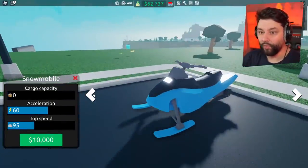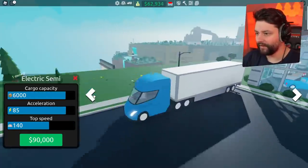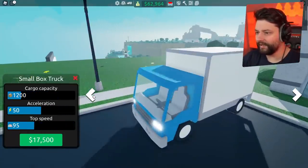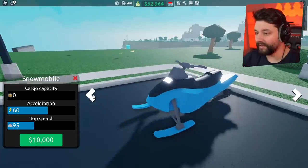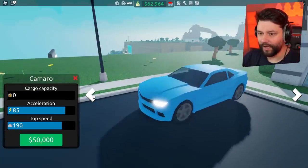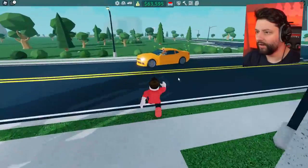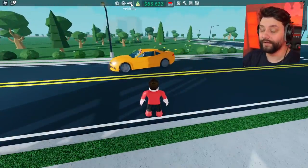Let me see. Oh, a snowmobile. A Bradley! Okay, this is all the military stuff. I don't see any go-karts. I don't know if I should be driving that. I can get a Lambo — wait, don't I own the Lambo? Let me get out of here. It looks like we're going to be driving our own vehicle.